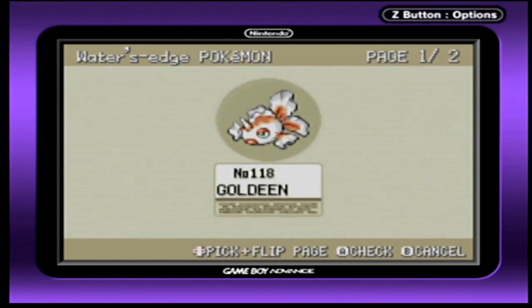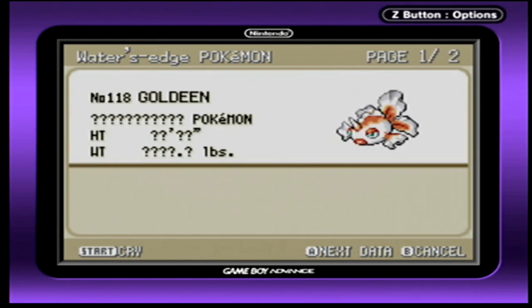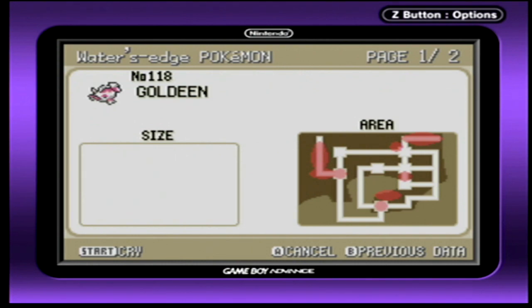In the last episode, we got the Cascade Badge and we encountered some new Pokemon. So let's have XJ tell us where we can find some of these, starting with Goldeen. Goldeen can be found in places like Fuchsia City, but you need a good rod in order to reel one in.